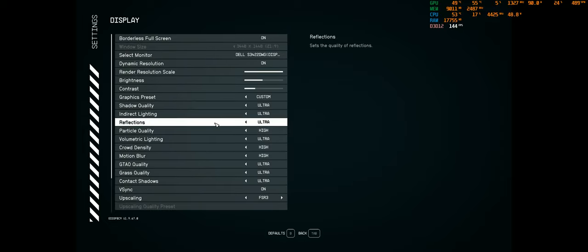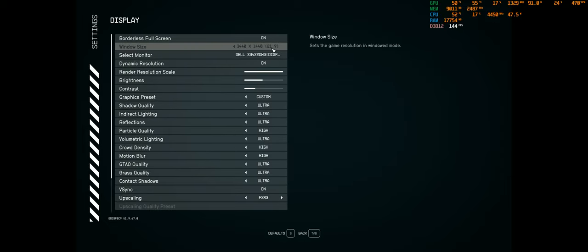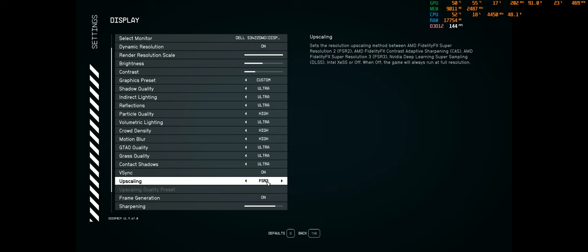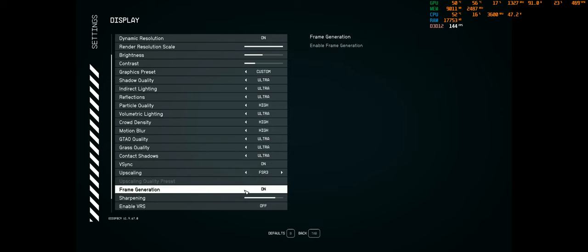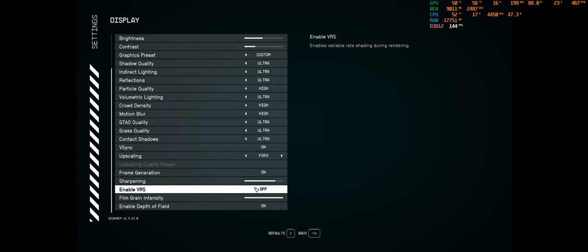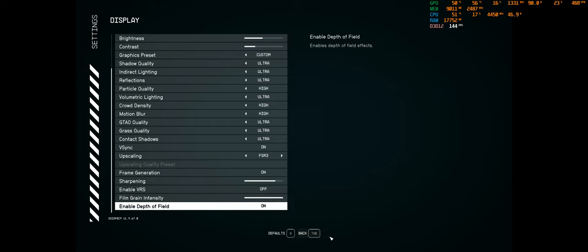Let's see what Bethesda has done. The game is running, as you can see, in ultrawide. They fixed this by the way. It's running in ultra presets and as you can see FSR3 and frame generation are on. This will be a very quick test.